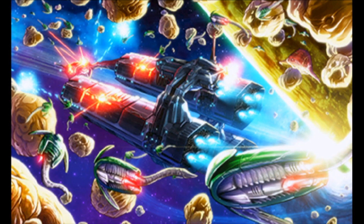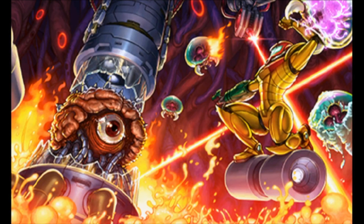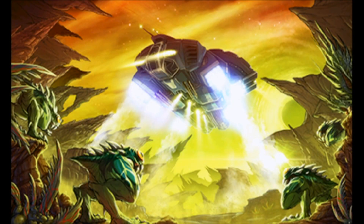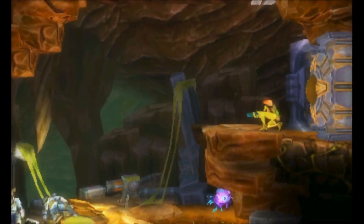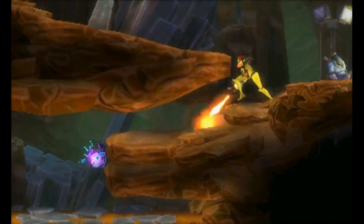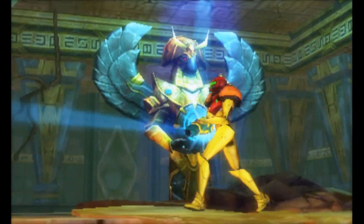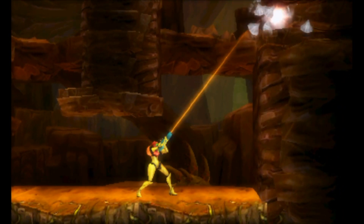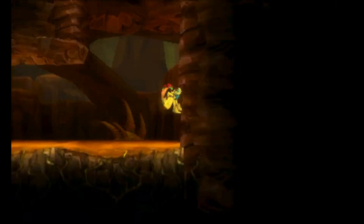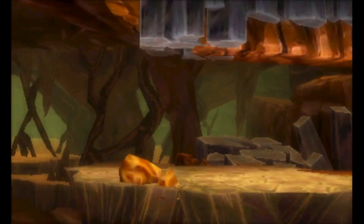Metroid Samus Returns follows the same story as the original Metroid 2. Taking place after the original Metroid, Samus is sent to planet SR388 by the Galactic Federation to rid the planet of a Metroid infestation, after several other teams were unable to do so. While the story itself is fine, the presentation feels very lacking, with scrolling text and still images conveying the story, and nothing ever really gets fleshed out beyond the original game. It would have been a great opportunity to flesh out the lore of what is happening on SR388.